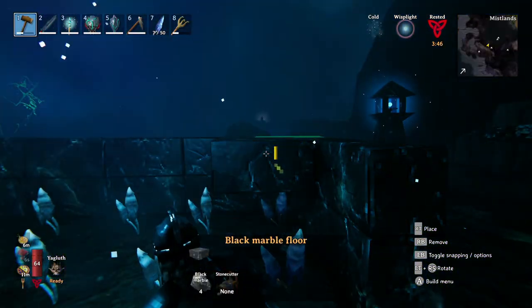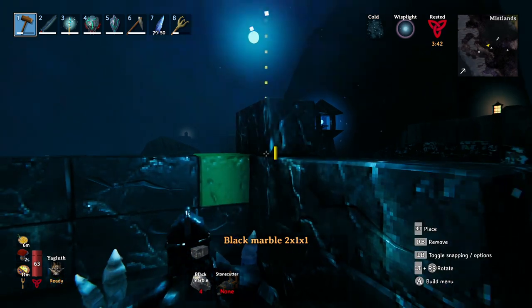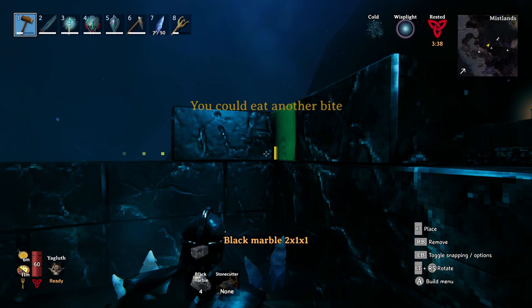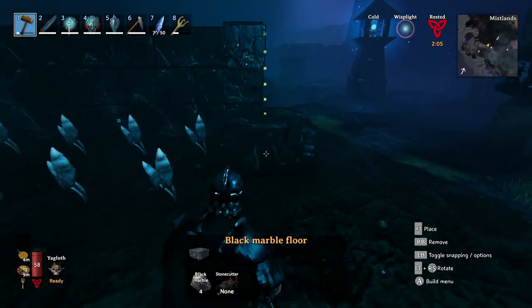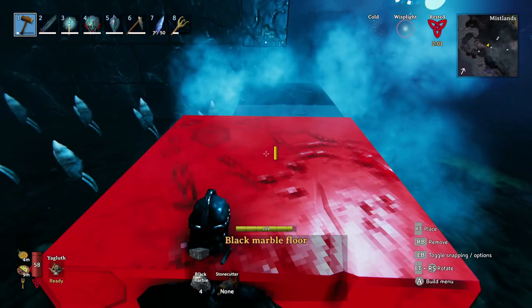Your best bet is to build some sort of stone or marble construct around the sides. Obviously marble is the best, and don't build your pieces too close to your crops. It won't offer complete protection but it's the next best thing if you really want to have a farm directly in the Mistlands.